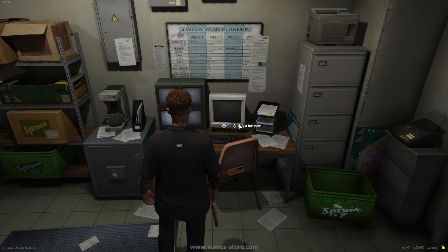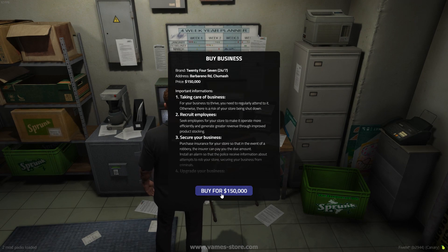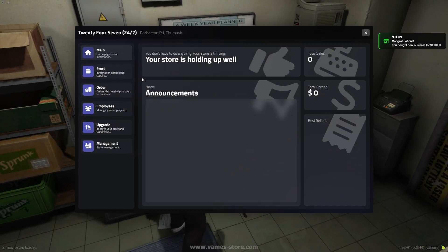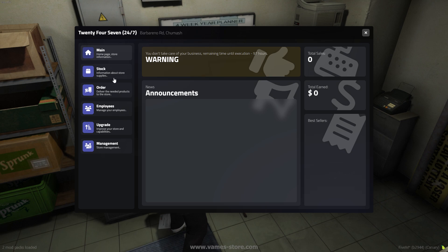In the backstage area, you have the opportunity to purchase a shop. In the menu, you'll find information about what to do after its purchase and how to take care of it. This is the menu view from the perspective of a regular employee. If you don't manage the store for a certain period, it may be liquidated.